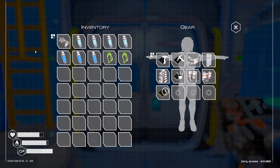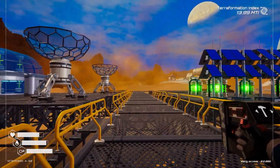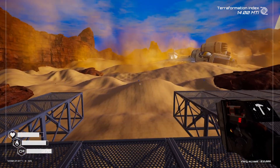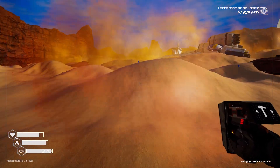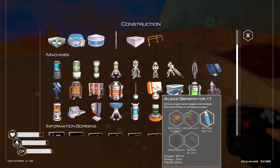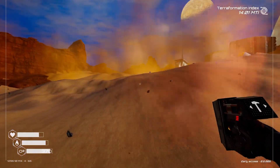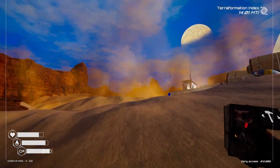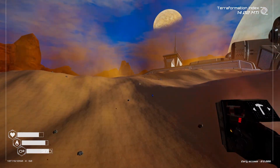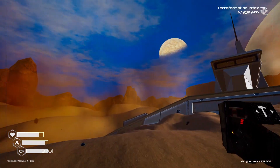We've got water, food, oxygen - we can build those little capsules. We're going to head in this direction with our trusty jetpack. We've also unlocked the algae generator, so we need to start doing eggplants - we'll look at that soon. The whole point of this game is it makes you explore.